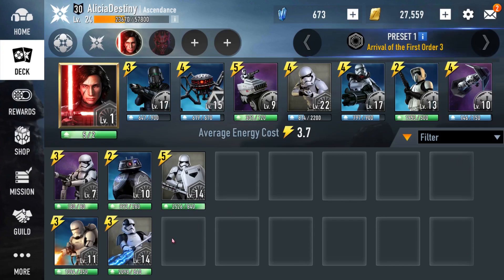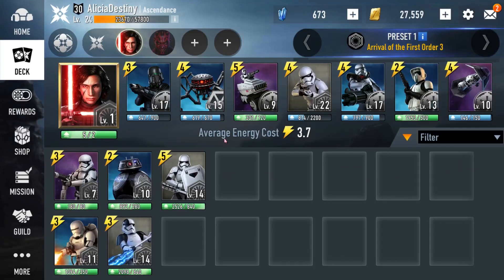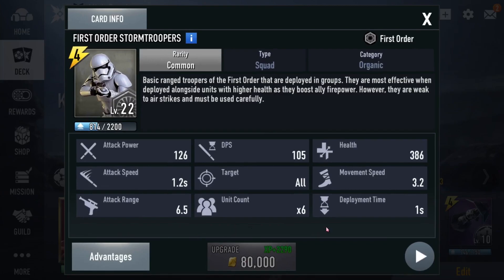The axe guy is pretty good but I don't have him at a high level, that's why I'm not using him. If I had him at level 20 or so I'd put him in. But the First Order Stormtroopers are definitely the best First Order unit by far — they're fast, they're six guys.